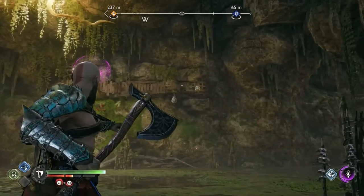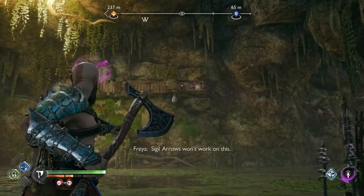Target the next bell with Freyja's sigil arrows three times and strike the bell with your Leviathan axe.